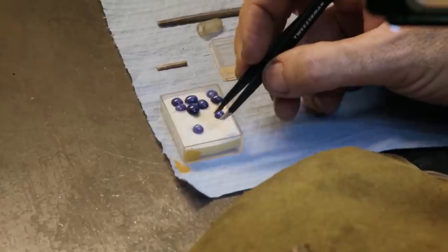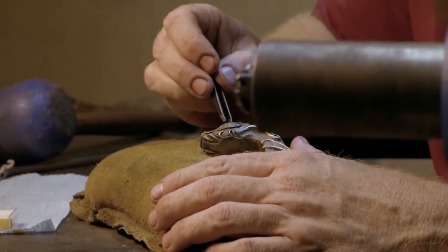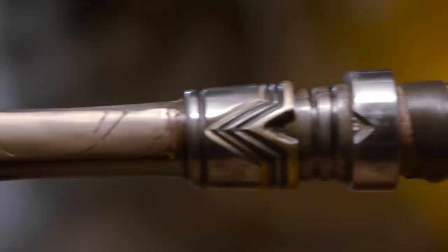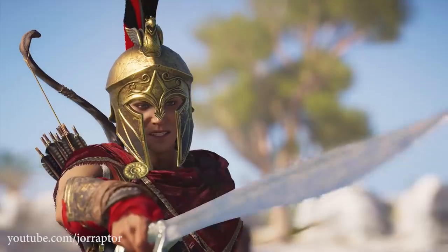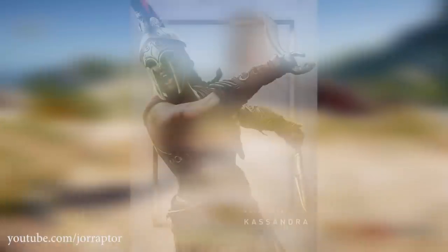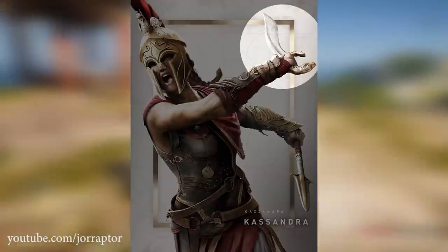It gets even crazier because Ubisoft sponsored a video where they forged the spear of Leonidas in real life, but they also recreated this sword — which is again not in the game at the moment. So it could be that they decided to remove the weapon from the game, that something did not work out. But why would a weapon not make its way into the game, especially one that you have been promoting a lot? It's really weird, especially because the files for this weapon are found on PC.